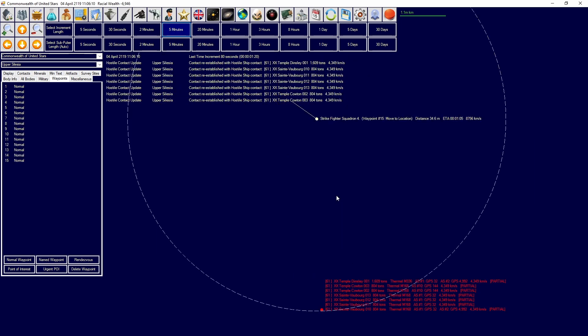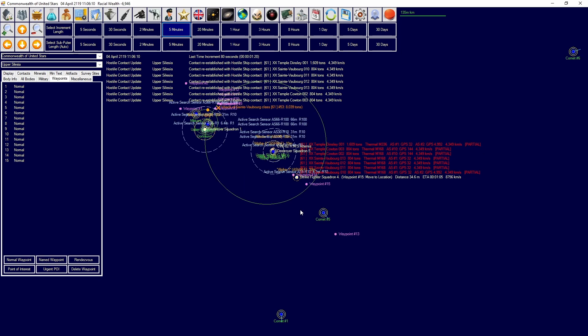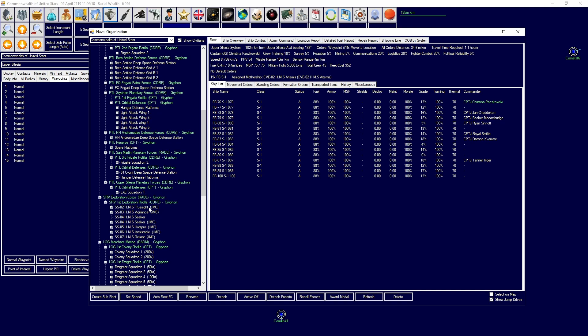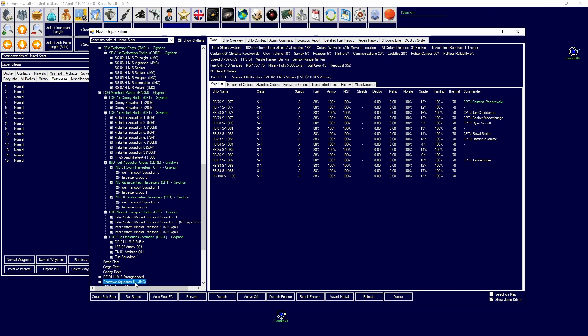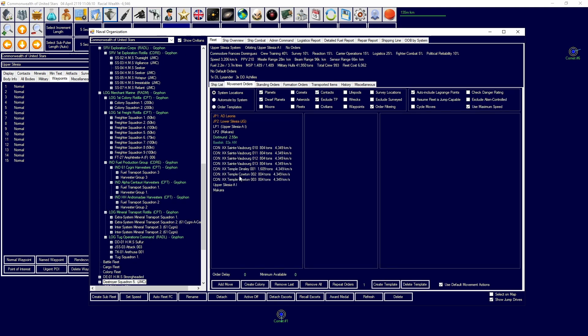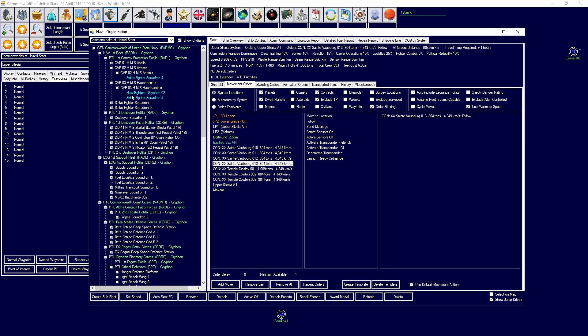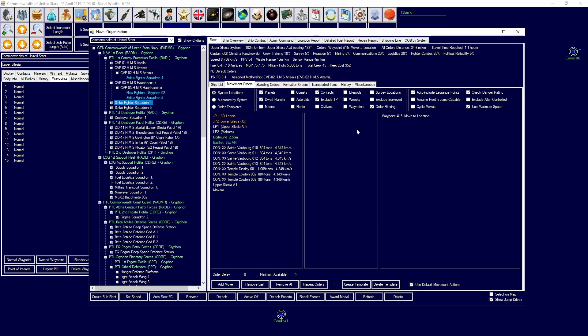Okay, we found them. Contact established - that means we can keep a constant lock on them. Short squadron 5 can now begin their intercept. Head towards contacts at full speed. For our strike squadron they can begin to follow those contacts as well, but do not follow that close - follow at about a million kilometers away.